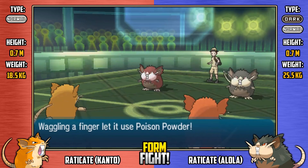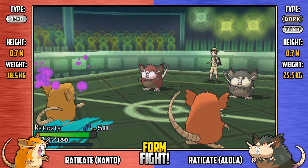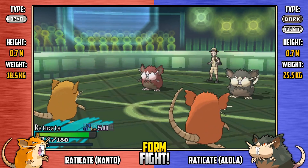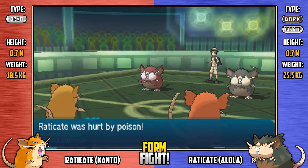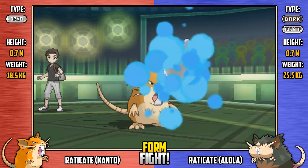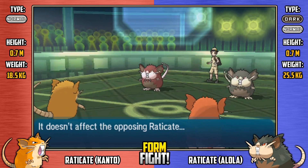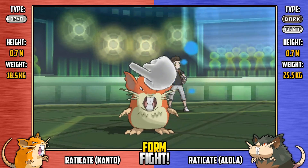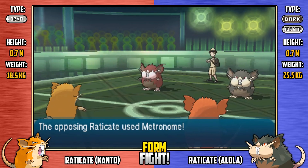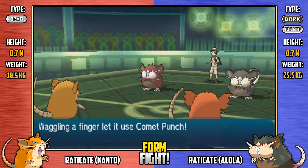We see Shiny Alola coming out with a Poison Powder onto regular Kanto. That is going to limit the amount of time that regular Kantonian Raticate is going to be in this battle and able to do any effective damage. Better start pulling your finger out, because you've got work to do. Let's see the response — to the Poison. Spirit Shackle, another ghost type move, so that's not going to hit. It's not looking good for regular Kanto. We see Metal Burst and it fails. The Alola team, they're really on form at the moment.